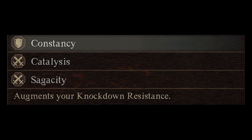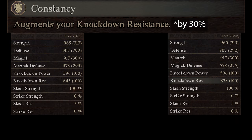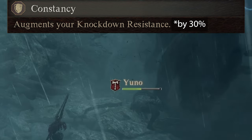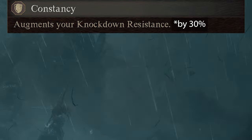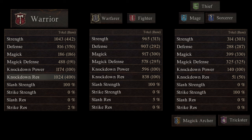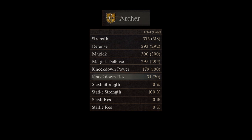Next we have Constancy, unlocked at rank 6. Constancy increases your total knockdown resistance by 30%. This augment is incredibly strong — you can build your knockdown resistance high enough so that you pretty much only get staggered by huge telegraphed attacks. A character naturally has 100 knockdown resistance, but each vocation modifies this. For example, Warriors have an additional 300 knockdown resistance, while most others excluding Warfare and Fighter have negative 50. Archer is special — it has negative 30 knockdown resistance.